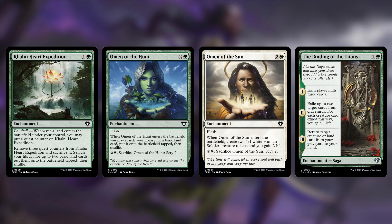I also got rid of both omens in the deck — Omen of the Hunt, which is two and a green, and Omen of the Sun, which is two and a white. Omen of the Hunt has flash; when it enters the battlefield you can search your library for a basic land card, put it onto the battlefield tapped, then shuffle; you can sacrifice it to scry two. Omen of the Sun also has flash; when it enters the battlefield you create two 1/1 white human soldier tokens and gain two life; sacrifice it to scry two. These cards are cool, but I don't really feel like they add too much value. For a $300 upgrade, they had to get the cut.